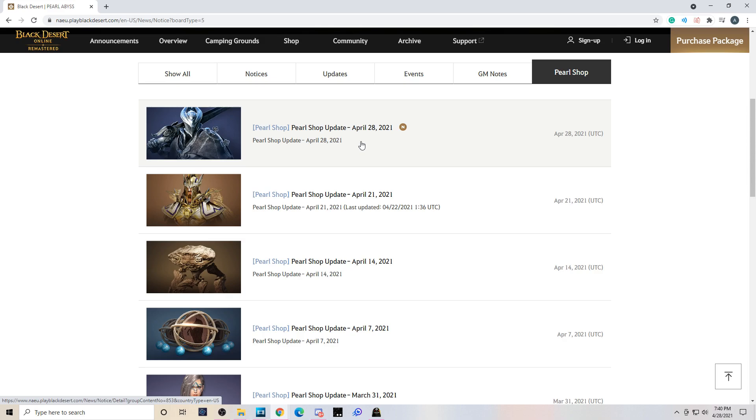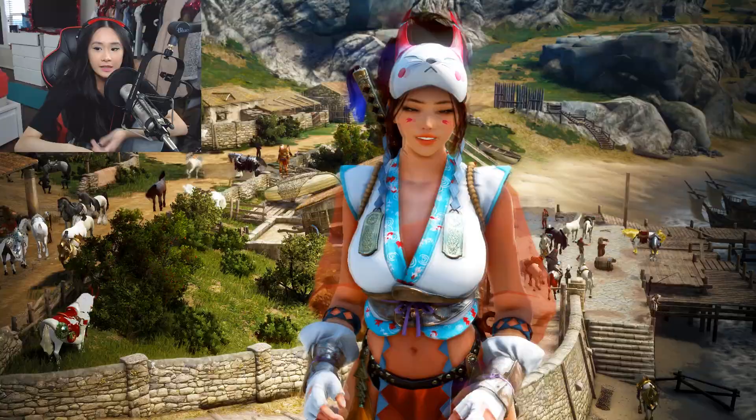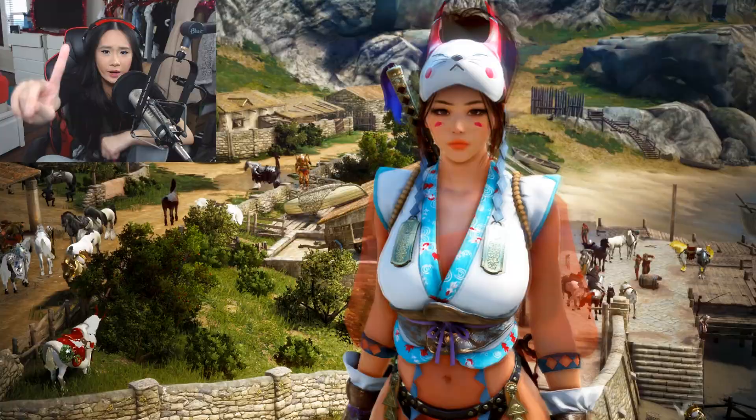Let's get started. There are three simple steps for this method: one, read the pearl shop patch notes; two, read the events; three, put your order on the item as soon as server maintenance is complete.